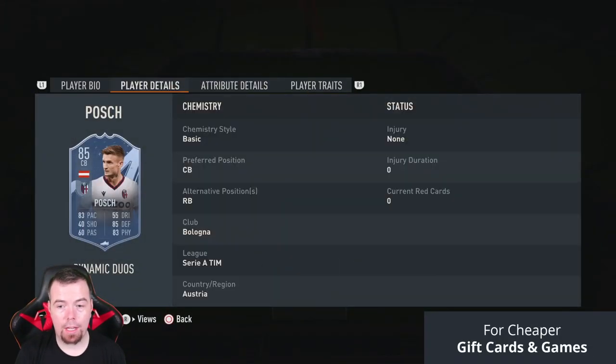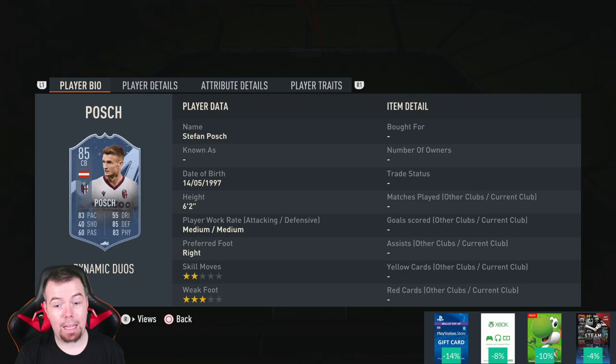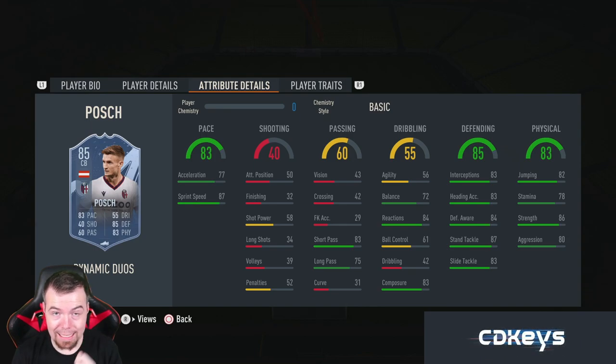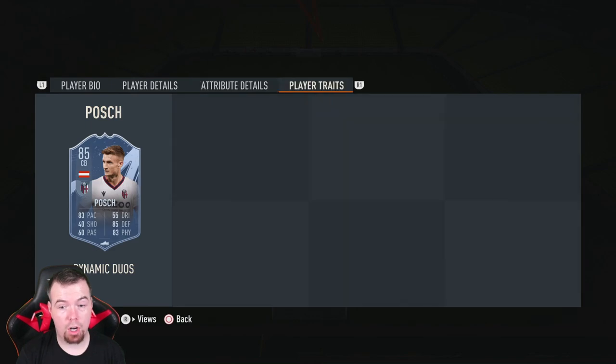74 agility and 80 balance — really good considering he's six foot four. 83 reactions, 86 ball control, 82 dribbling, 83 composure, 84 heading accuracy. Terrible defending stats of course. 83 jumping, 81 stamina, 89 strength, 82 aggression. Does have the flare and outside foot shot traits which everyone loves. Then we've got the center back — Posh as I pronounce him. This card looks really good: 85 rated, 83 pace, 40 shooting, 60 passing, 55 dribbling, 85 defensive, 83 physicality, six foot two, medium-medium work rates, two star three star. In-game: 77 acceleration, 87 sprint speed, 83 short passing, 75 long passing — really good for a center back — 56 agility, 72 balance, 84 reactions, composure 83, 83 interceptions and heading accuracy, 84 defensive awareness, 87 standing tackle, 83 sliding tackle, 82 jumping, 78 stamina, 86 strength, 80 aggression. No traits, but very good looking cards.